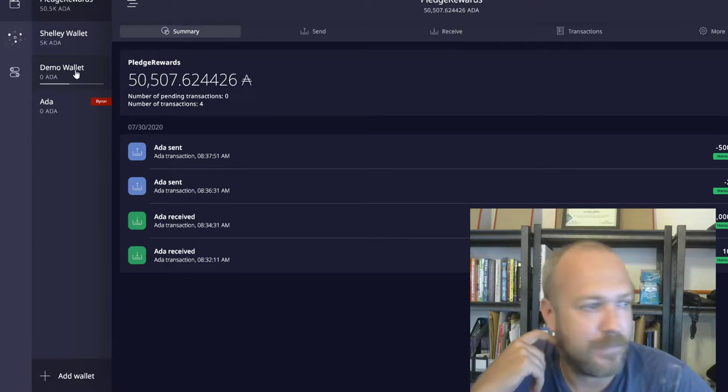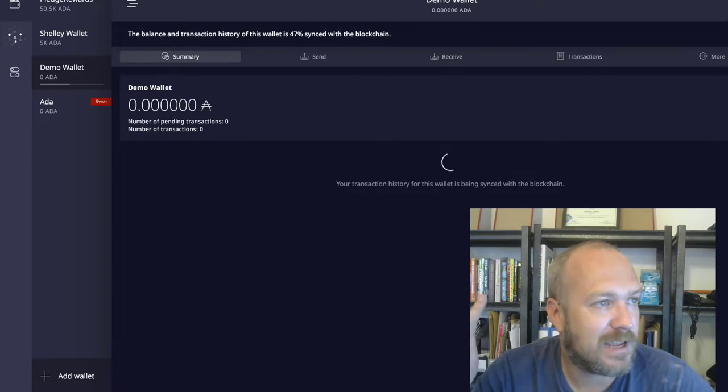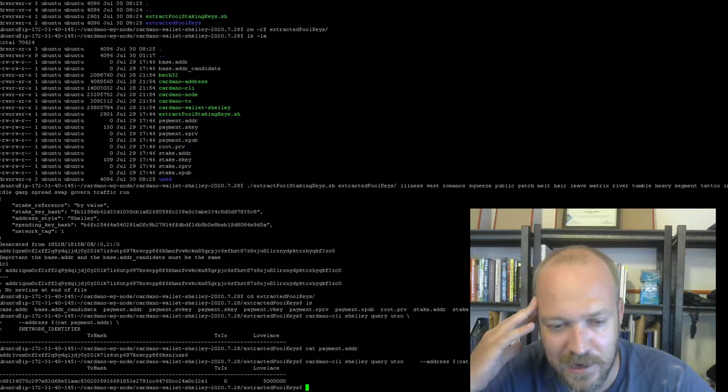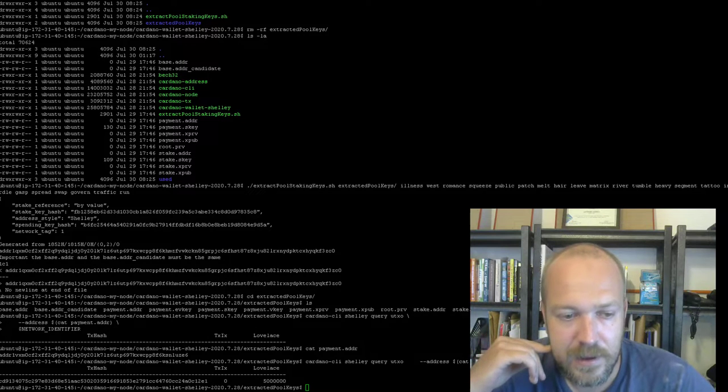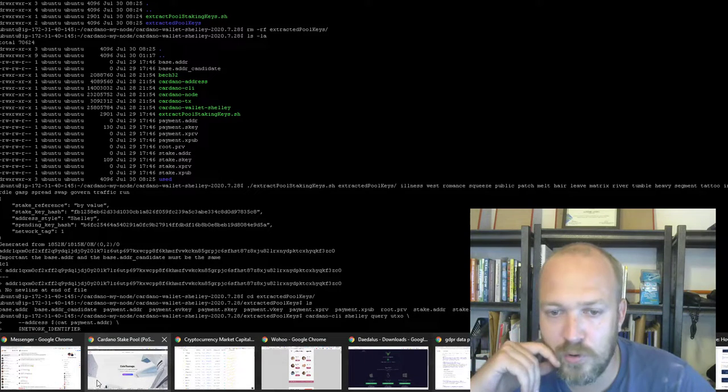This is the same concept we've done — we pledged a bit more, generated the keys, and then recovered the wallet so we can see it on both sides. It's cool stuff, but it is a bit tricky. It's not a fully supported function, so it's something to keep an eye on. There are also a lot of cool scripts you can look at.